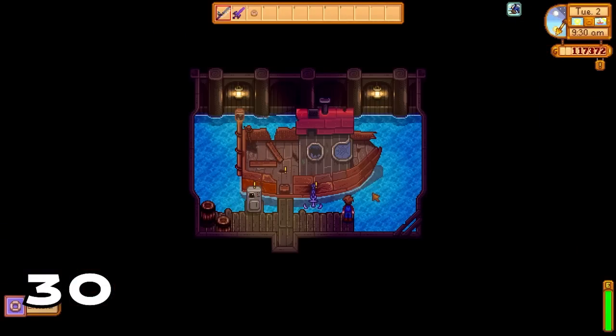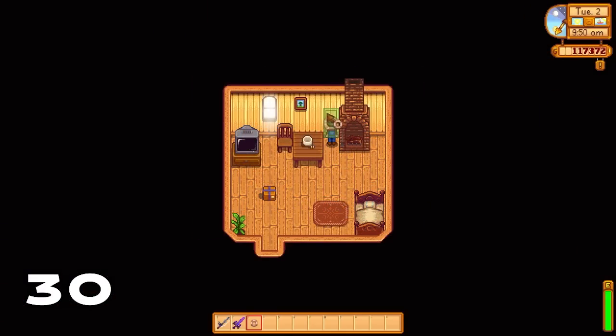You can fish up a really cool life saver aesthetic from the waters around Willy's boat to Ginger Island. This makes for a really cool aesthetic for your farm.